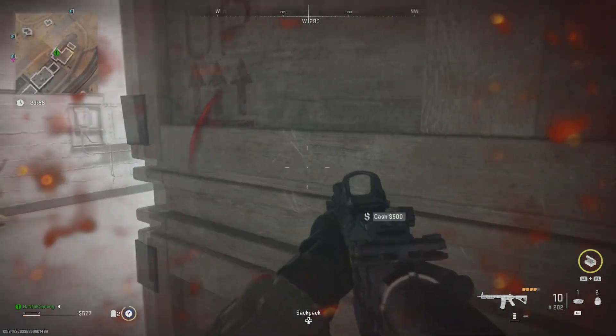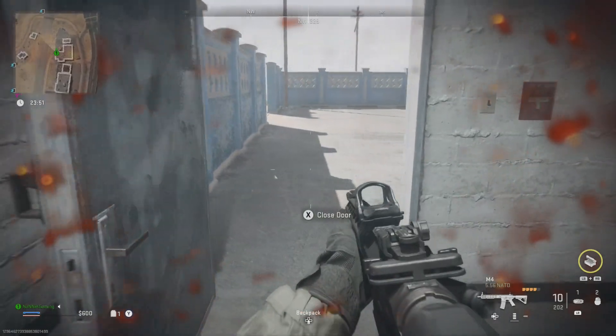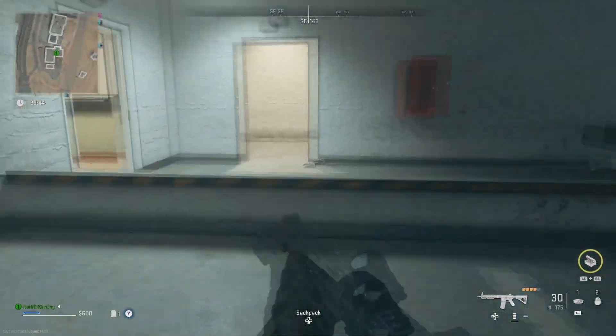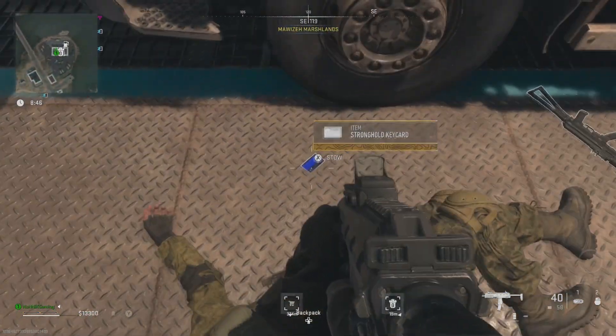We're going to skip ahead. I actually went to two buy stations and there weren't any stronghold keys there. We managed to find one off a bot, which you'll see in a second. And at the end of the video there is actually a store key you could get from the store — you don't need to exfil out. I thought you did, but you didn't. Just so you know, back to the video.